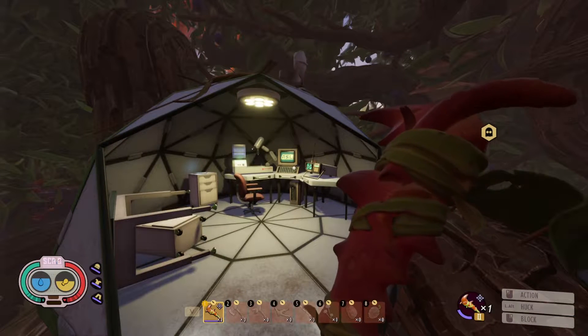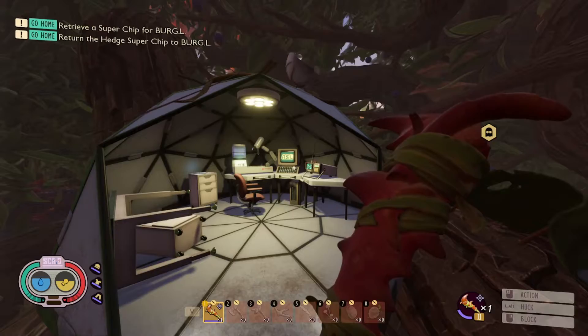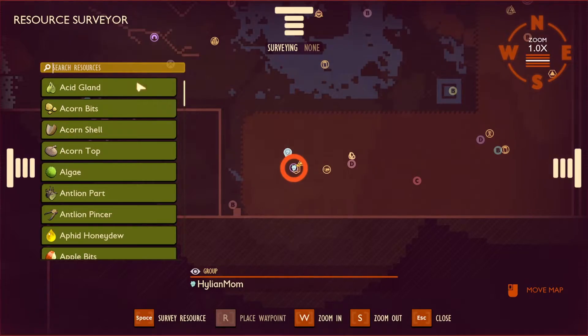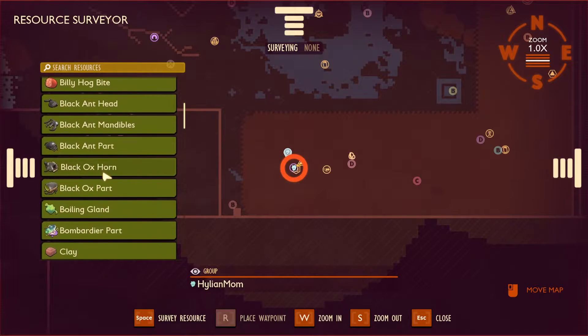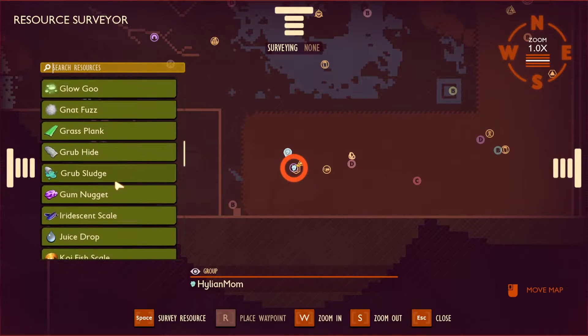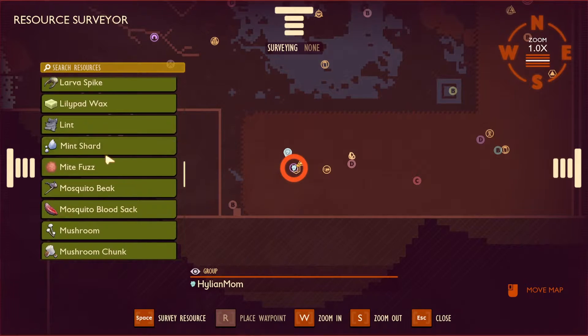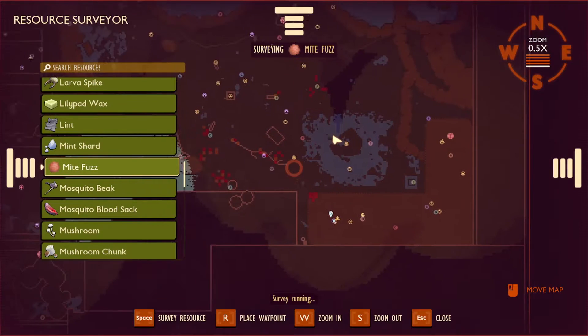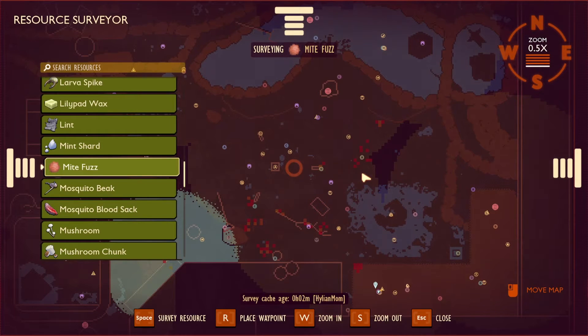Once you've got your resource surveyor activated, you can go in and find the resource surveyor, hit survey, and any part you've already analyzed in the machine will be available to find. For example, get some mite fuzz, survey the resource, and it will show you where the mites are located all over the yard. This is a super important function to have in the game, and you can get it as soon as you start, so it's a really good thing to grab right away.